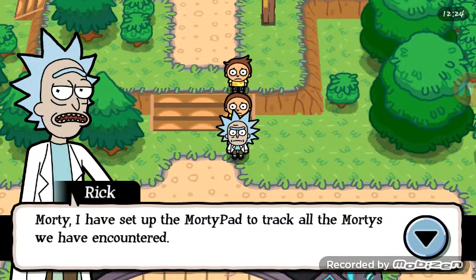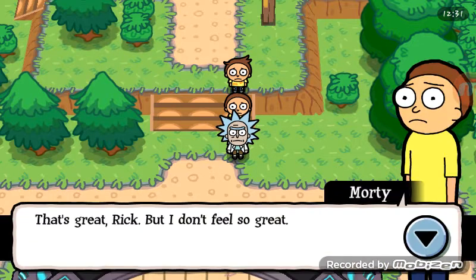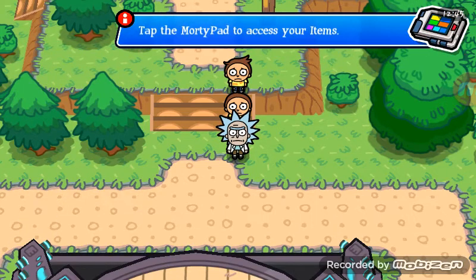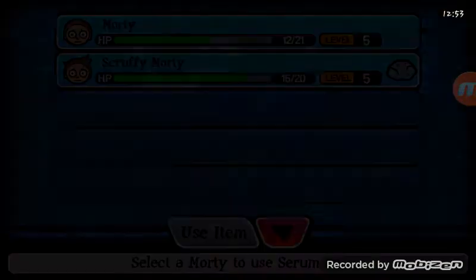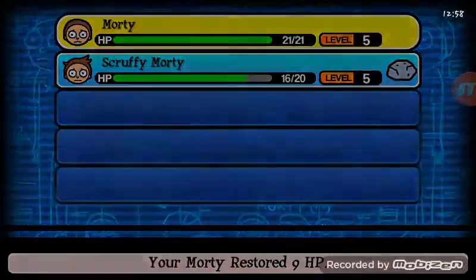Morty, I have to set up the Morty Pad to track all the Mortys encountered. I can also use items and check the current Mortys in our party. Morty says he doesn't feel so great, these battles are draining. Rick says the serum we got from our last battle looks like it has healing powers — try it out. I open the Morty Pad and find the serum under items and use it on Morty.